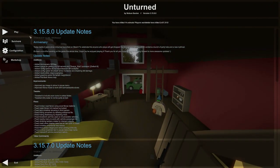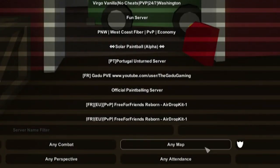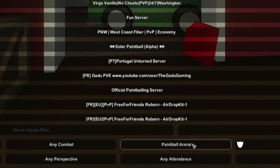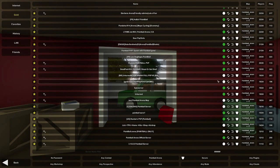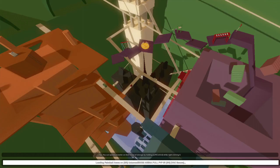Now that I've got my awesome party hat, let's go join the new Paintball Arena map. To find one, change the map to Paintball Arena and refresh the internet — there's probably gonna be a ton of servers chock full of players. This is a new Arena map; we already have Washington Arena, P.I. Arena, Monolith, and all that, but this one is special.